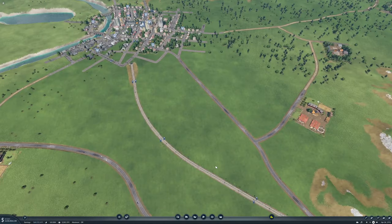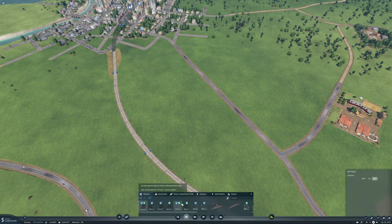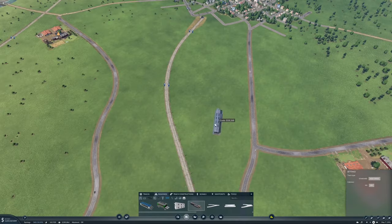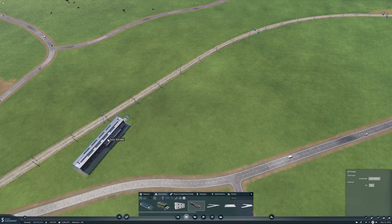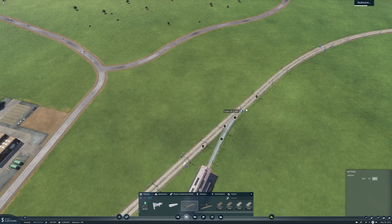Then we need to get a train depot in here, and the game is very lucky today. I'll just use the normal depot, it's just easiest. So that can come in here I guess. High speed with catenaries - do that, auto save is doing its thing.